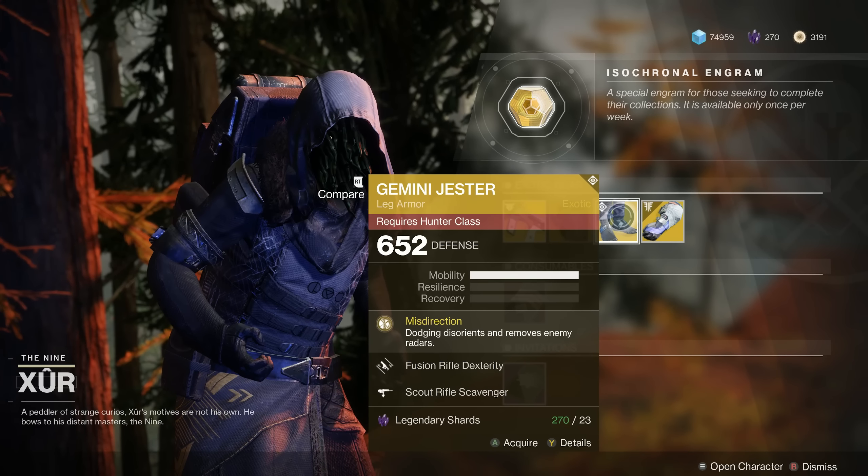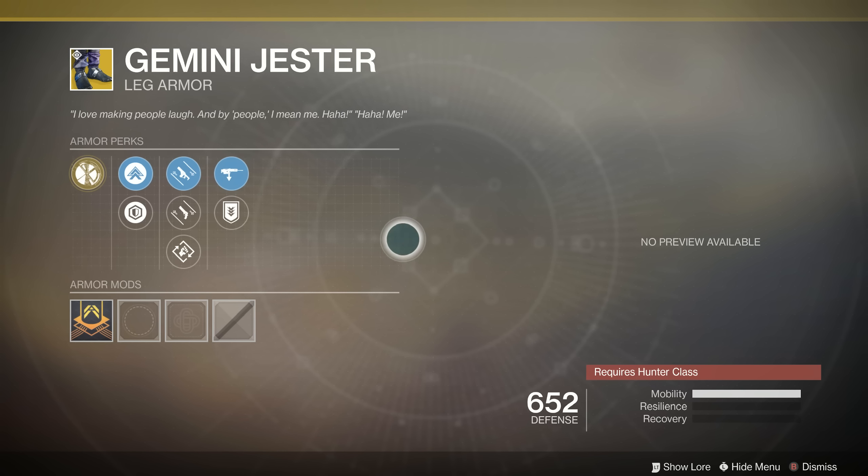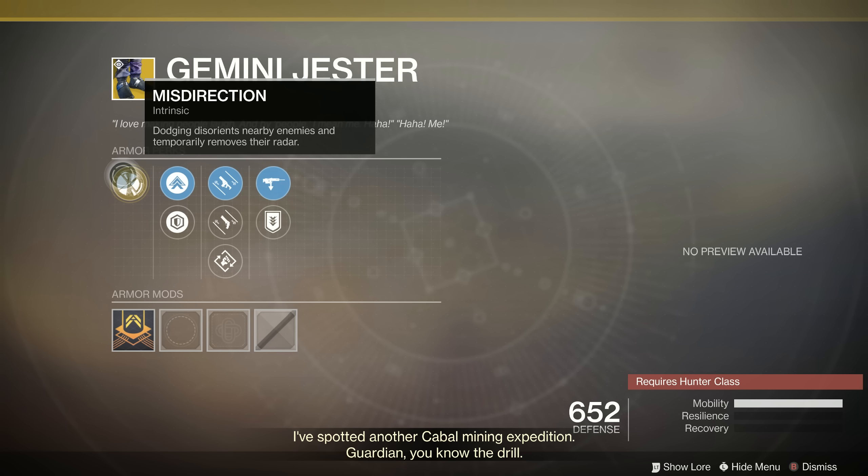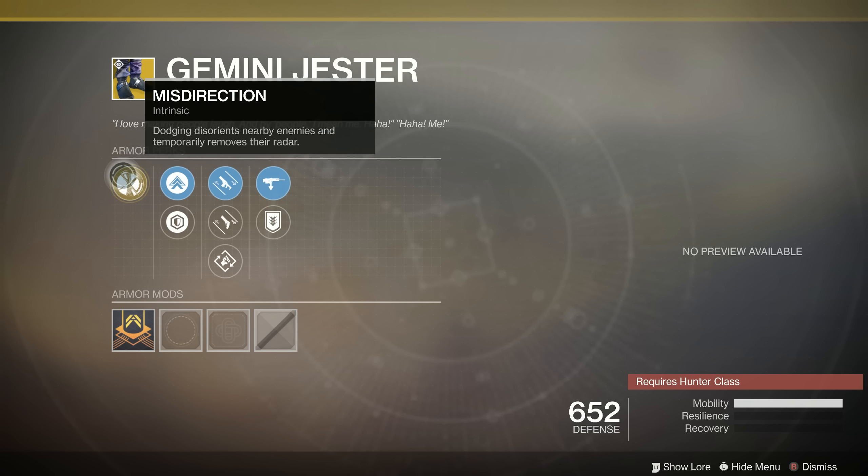Moving on, for the Hunters, we've got the Gemini Jester exotic Hunter boots. These come with the ability Misdirection: dodging disorients nearby enemies and temporarily removes their radar. Not a bad ability, but you have to be fairly close to enemies in order to disorient them. I would say this is worth picking up just to complete your collection. There are better Hunter exotics out there right now — it's going to be a hard sell not using the Gyrfalcon's Hauberk if you're a Spectral Blade user, or the Ophidian Aspects if you're on Night Stalker. There's just not much reason to use anything else, but I'd still recommend picking these up just in case you haven't got them.